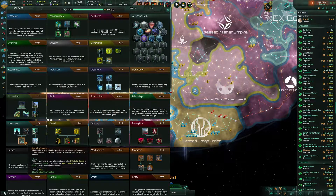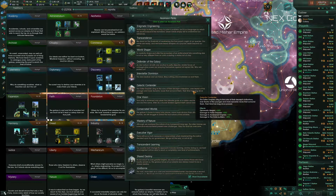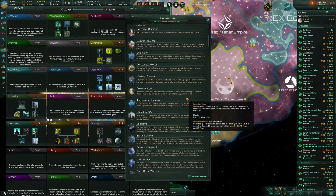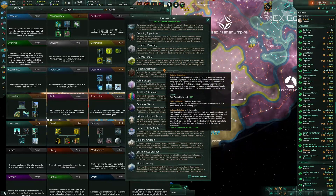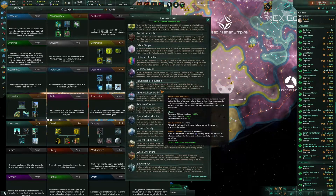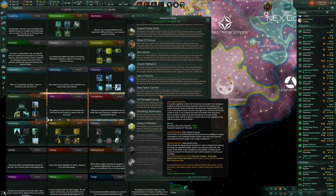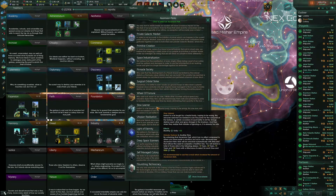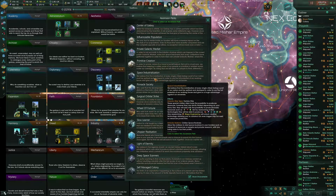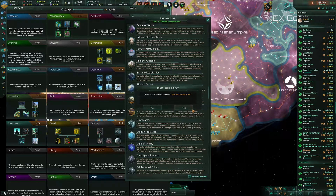Tradition's available. Let's go for Bulwark of Harmony, and that's going to give us another ascension perk. I was looking through these and I think what we're going to take is Space Industrialization, which allows us to build factory ships.